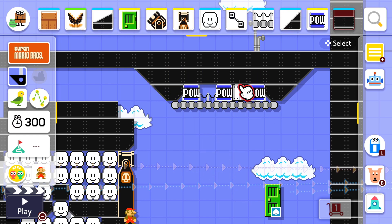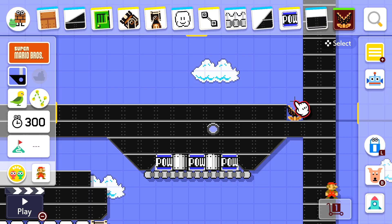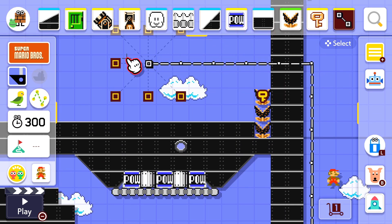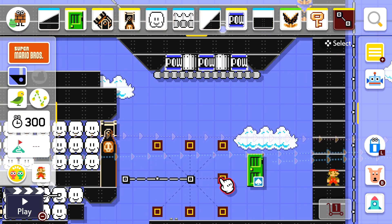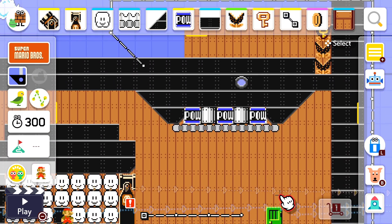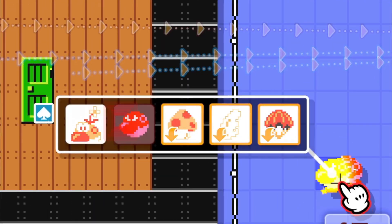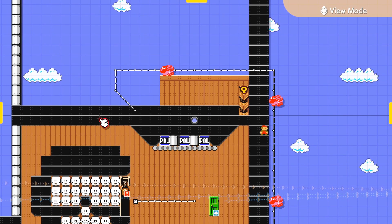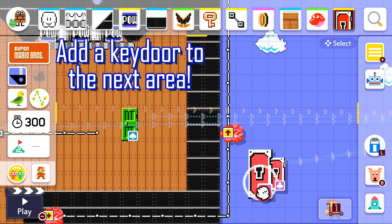Also, place one-way gates behind the power blocks — I forgot to do this here. Stack three munchers with the top one having a key. Place some tracks that loop around the back of the stage. Make the background out of the orange semi-solid — this makes it look like the Tankman stage. Then place angry wigglers on the tracks. Add a key door that leads to the next area, and a one-way wall.